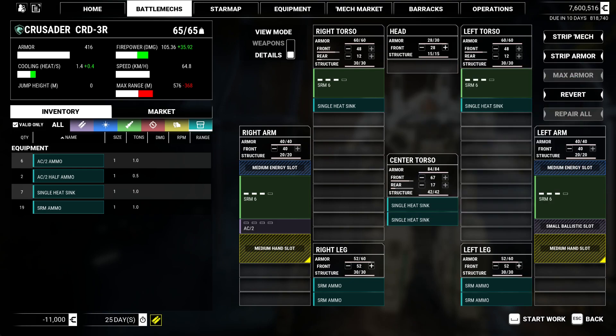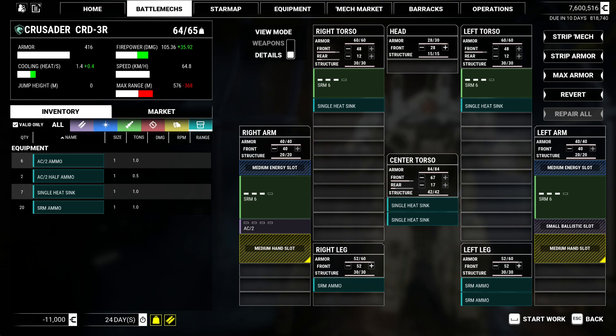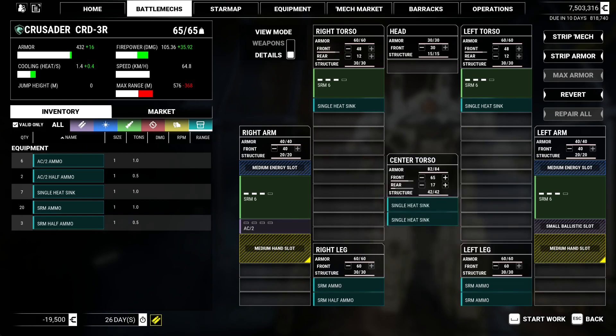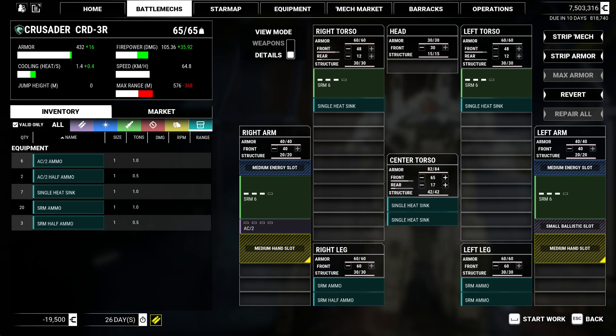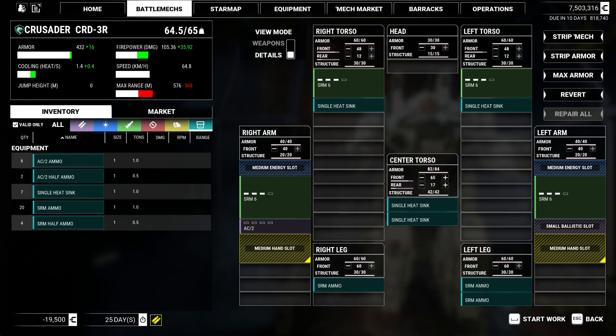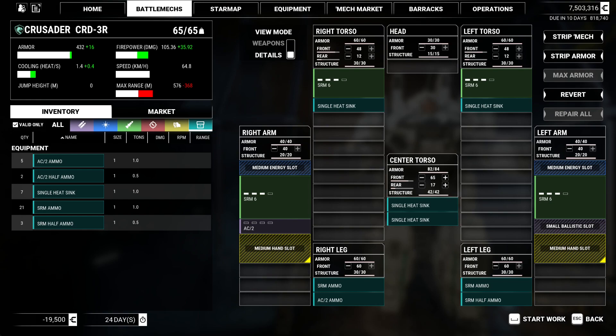Let's look at our 40-84. Our legs are down a bit. If I drop a bin, can I get a whole other ton? I can't, but I can get pretty close. If I can get an SRM half — perfect. That gives us about 369 thousand rounds or so. I have to have autocannon ammo — 200 rounds. Let's do that, and then let's put a half. Okay, let's try this.